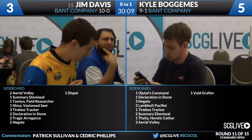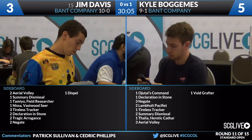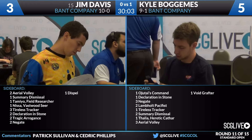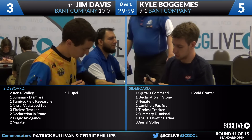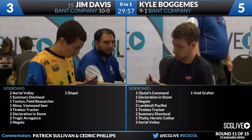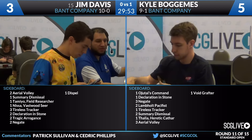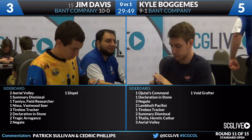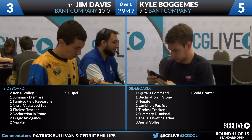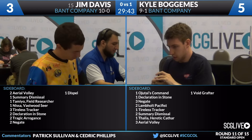For Bogomis, he's got Nochitai's Command, Declaration in Stone, a Void Grafter, three Negates, two more copies of Lambhold Pacifist, another Tireless Tracker, his own Thalia, two Summary Dismissals, and three Aerial Volleys. Not surprising that Bogomis has a lot less in the sideboard for this matchup because he's doing a lot of his work game one. I think you'll see the additional Tireless Tracker come in, the Negates are worth bringing in, possibly the Thalia — but he's going to be sideboarding a lot lighter.